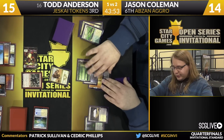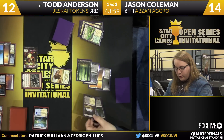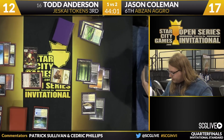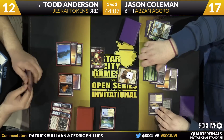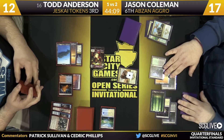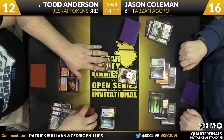Here's four mana — that's a Siege Rhino. Coleman is going to gain some life, Anderson will lose some, and now a follow-up play here for Jason: Dromoka's Command. The Rhino will get a little bigger, Rabble Master will bite the dust. The Command also makes sense in that spot. Yeah, six mana worth of plays.